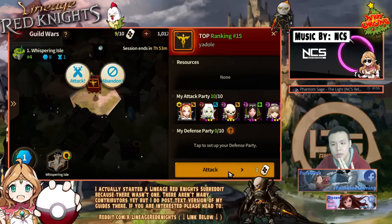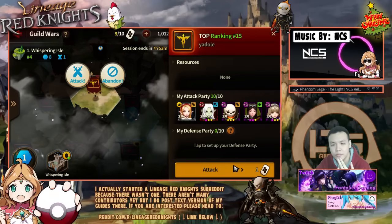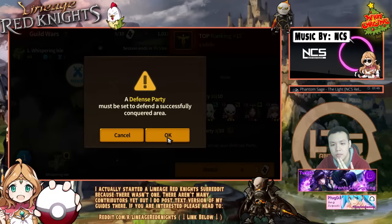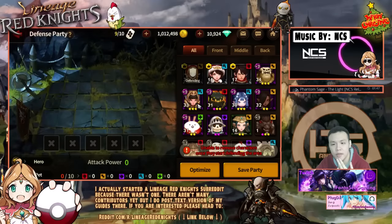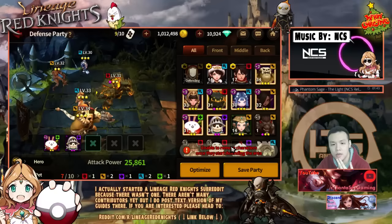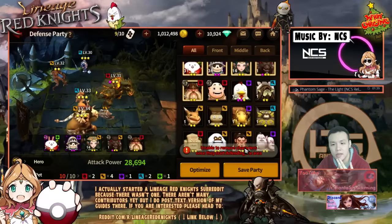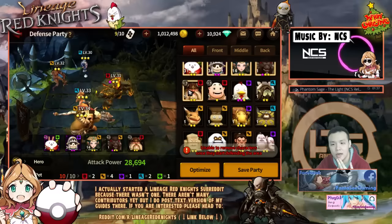Level 39 — oh wait, that's my team. So if I defend it I need to set up a defense party. All right, this is the best I got. I ain't got nothing better.